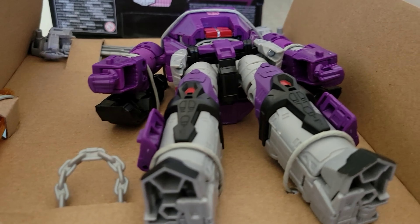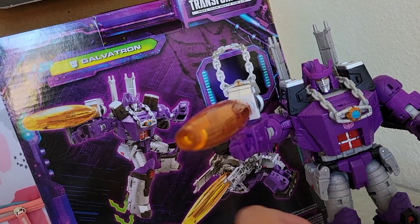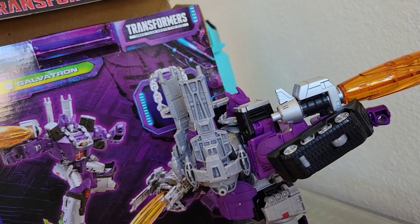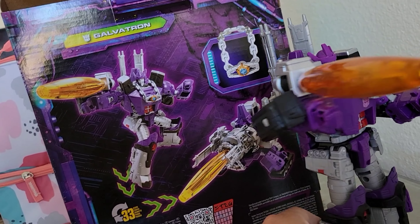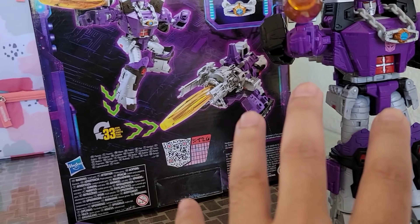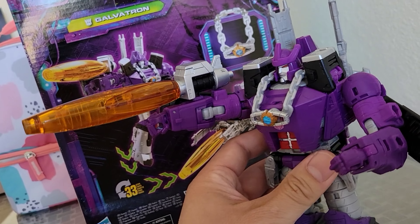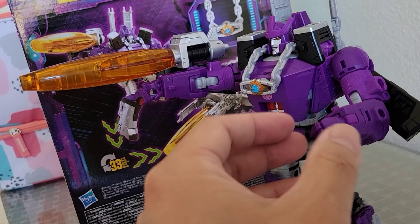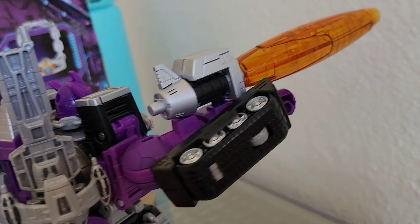The detail on this thing is unbelievable. Once you get the Matrix of Leadership in place, put the barrel on, and attach the shooting cannon parts on the back — it looks absolutely amazing in robot mode. It's pretty big for a leader class. There's a lot of articulation; the joints twist, go back and up. From the back side, it looks really nice.